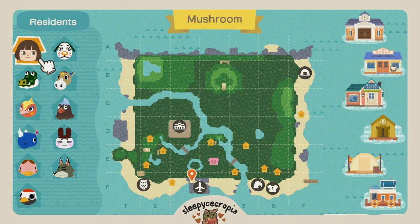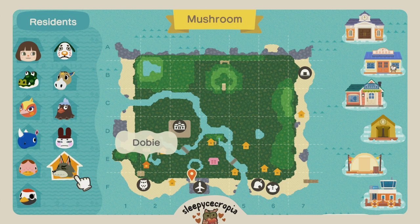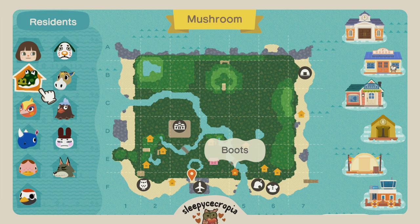Let's start with my map and talk about my villagers. I have Marcel who's staying, Winnie's staying, Plucky's staying, Genji's staying, Dobby's staying. Then I'm debating having Gladys stay. Freckles, Hornsby, Phoebe, and Boots — I don't think they're going to be staying.